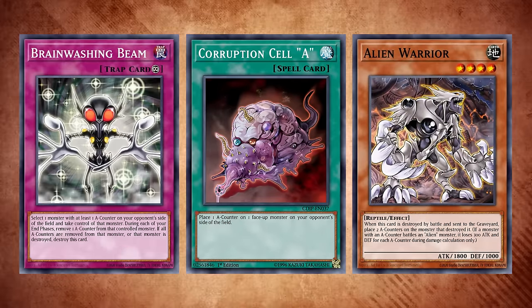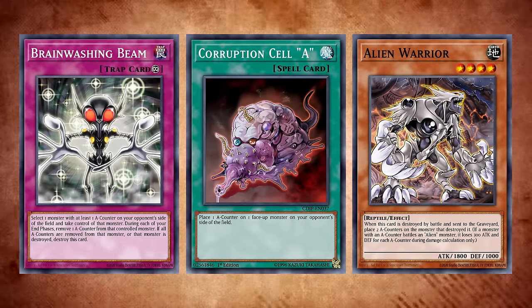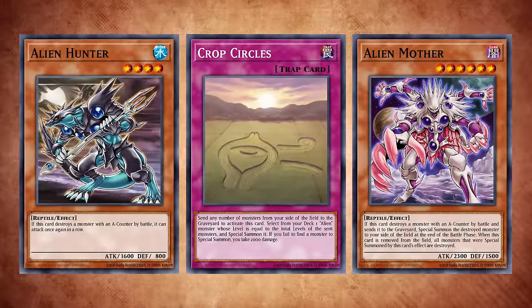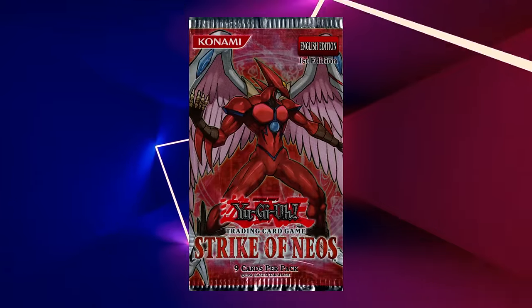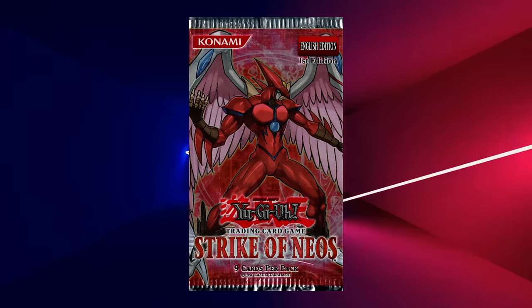So, in over two sets, the deck had enough pieces to form a deck. Was it consistent? Of course not. Playable? Barely. This would be the tone for the deck going into Storm of Neos in 2007, as they received two more pieces of support. Alien Psychic was a level 1 dark reptile monster — on normal summon, it's changed to defense position.